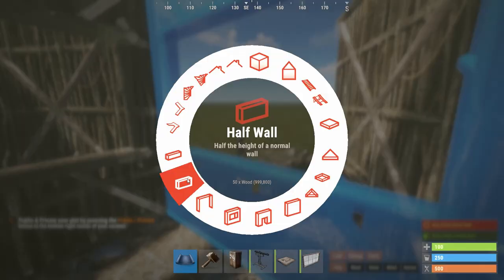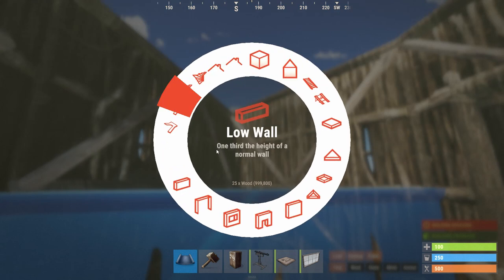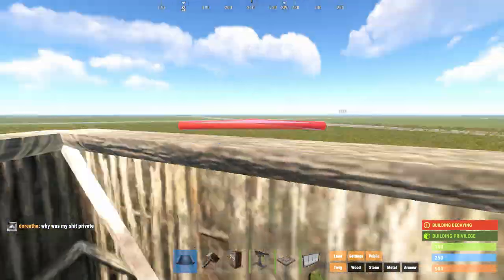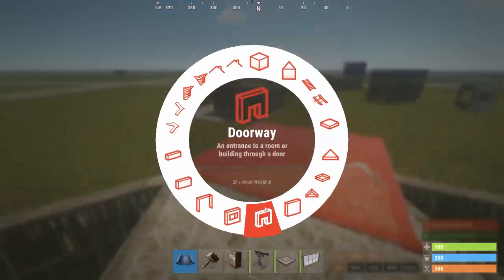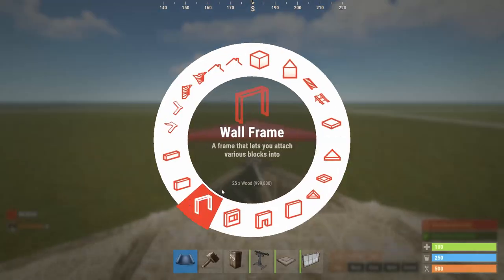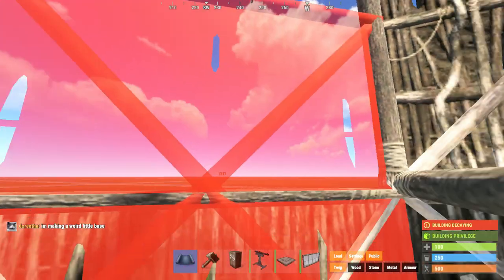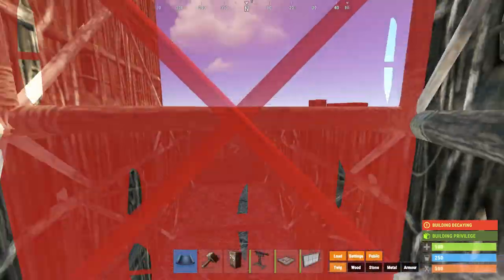What I'm going to do here is use a triangle foundation for the staircase, because it takes up less space. This is going to be the jump — how you get up. So you jump up here and it takes you onto the second level. This is going to be the top floor but also the entry level. Let me put this in and make it nice and interesting. Now we've got that basic entry level to our base.